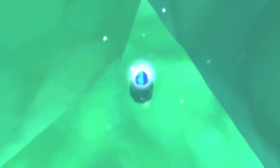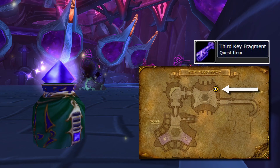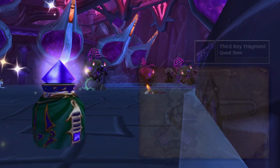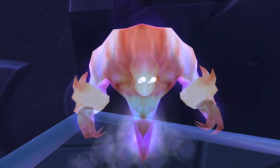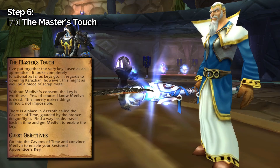The Third Key Fragment is found in the middle of the Arcatraz. Fight your way past Zereketh, and when you reach a room occupied by a bunch of Voidwalkers, look to your right. There you will see the Arcane Container — clear the room, open the container, and kill its Guardian to loot the Third Key Fragment. Return to Khadgar for the next step. Khadgar now gives you the quest The Master's Touch, and this is when you'll want to make sure you've completed your Black Morass attunement.